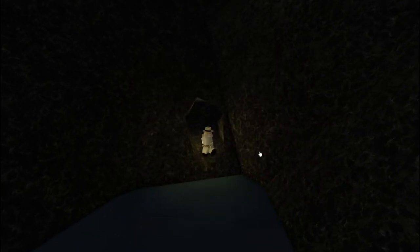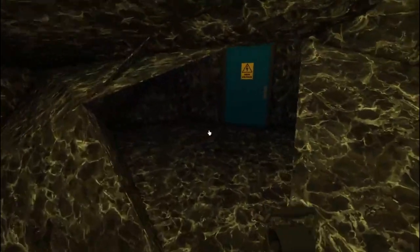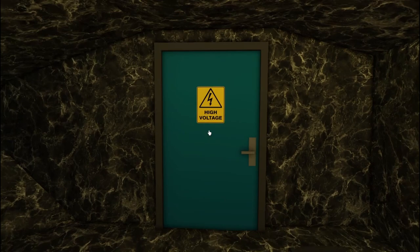Located close to Gutiam, near the ocean, you are able to find a small cave. Inside of this cave is a door, which as of right now does not serve any purpose that anyone has been able to figure out.